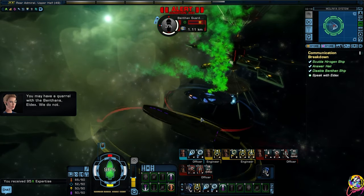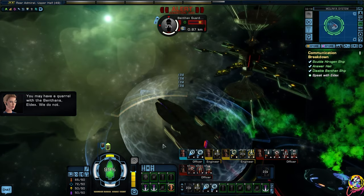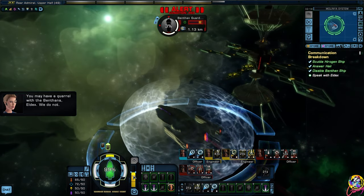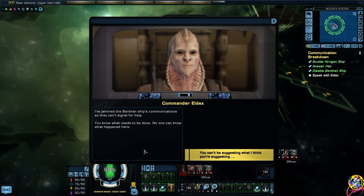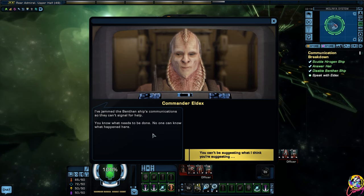You may have a quarrel with the Benthans, Eldex - we do not. I've jammed the Benthan ship's communications so they can't signal for help. I will not let the plan be ruined - you know what needs to be done. No one can know what happened here. He just argued with himself then - that was funny.